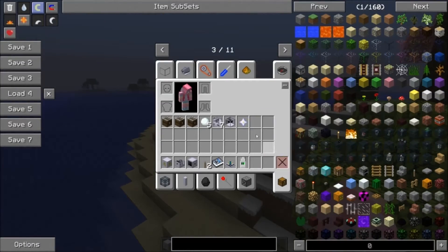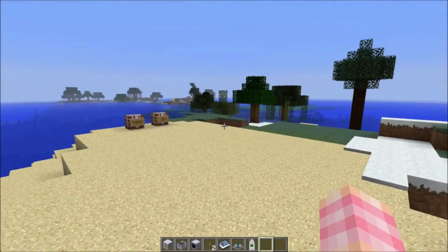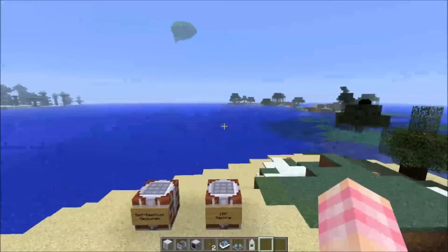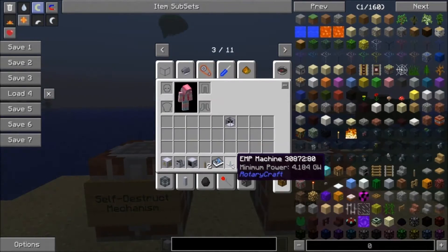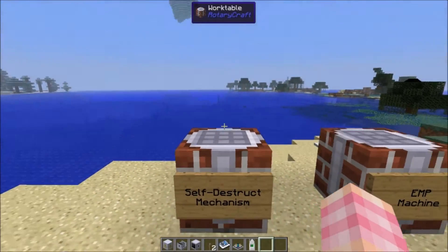So that's what the EMP machine does — quite dangerous. I would never recommend setting this up near your own stuff for obvious reasons. I think it's purely an offensive sort of thing. If you can set this up outside somebody's place and manage to get enough power into it to fire it within 64 blocks of someone's base, they would be screwed. But good luck getting that much power set up quickly. Pretty powerful but an enormous power requirement.